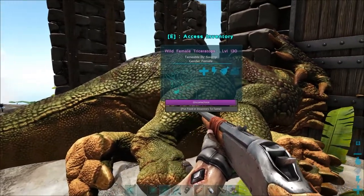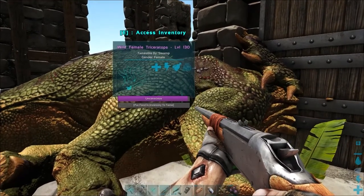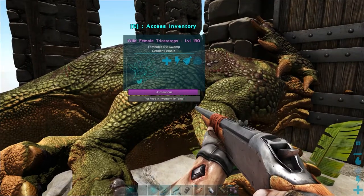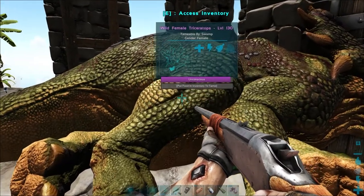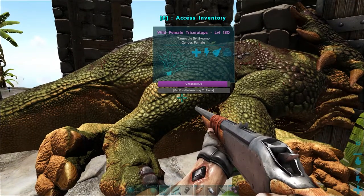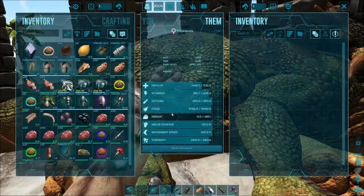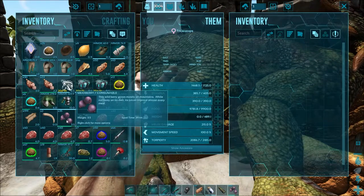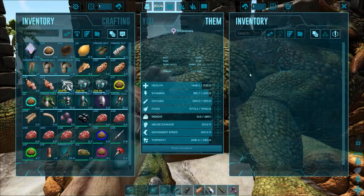Every creature in ARK has preferred food. For most herbivores or carnivores it's fairly similar, but sometimes it's something completely different. In this case we've got a Triceratops, and the normal food it eats is berries. But even among berries, some are better than others — for the Triceratops, mejo berries are the preferred berry.